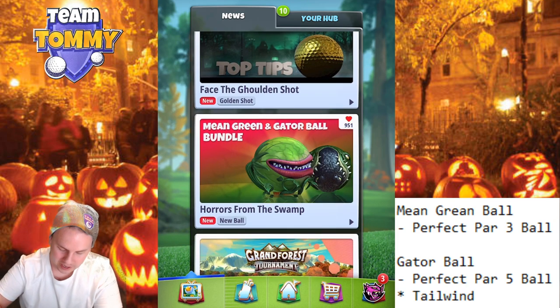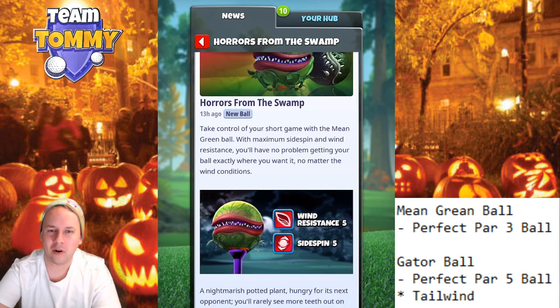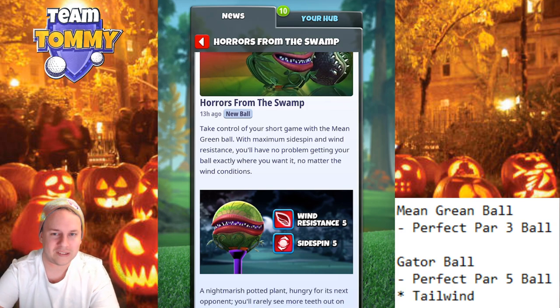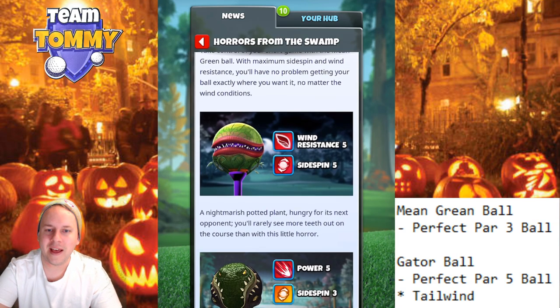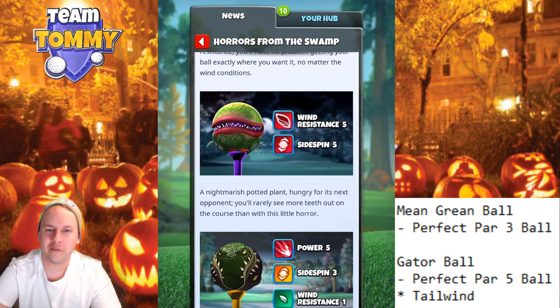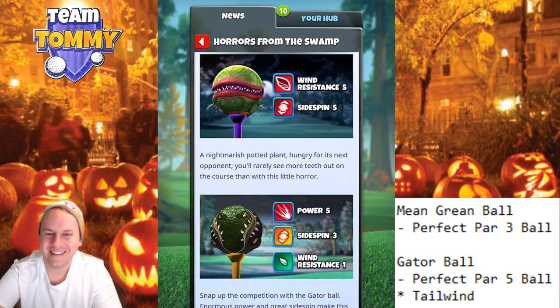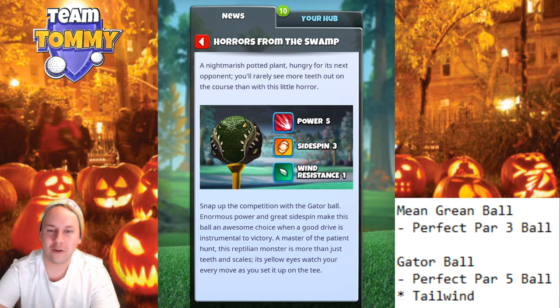So let's take a look at the bundle. Take control of your short game with the Mean Green Ball with maximum sidespin and wind resistance, and you will have no problem getting your ball exactly where you want it, no matter the wind conditions. Snap off the competition with the Gator Ball — enormous power and great sidespin make this ball an awesome choice when a good drive is instrumental to victory.